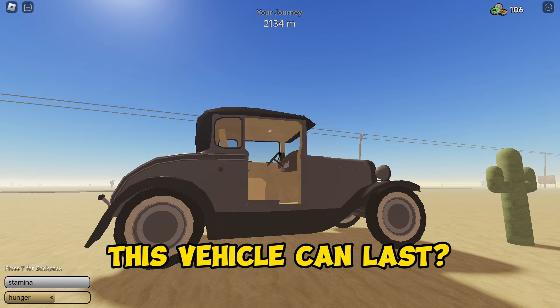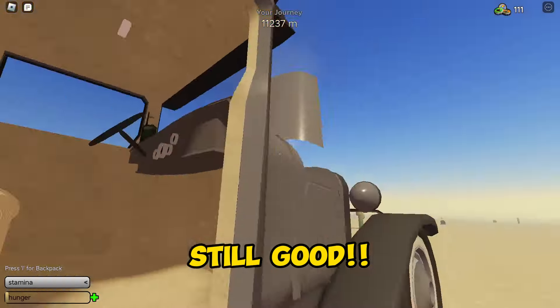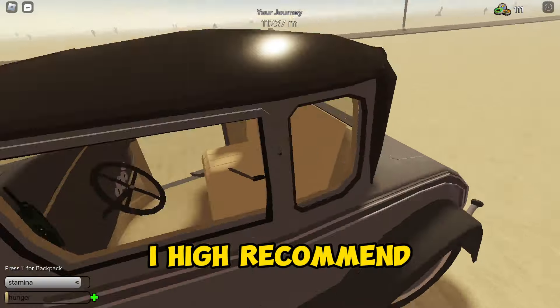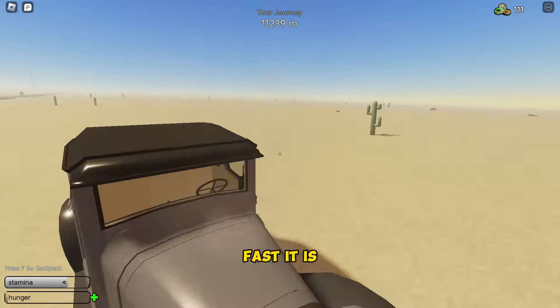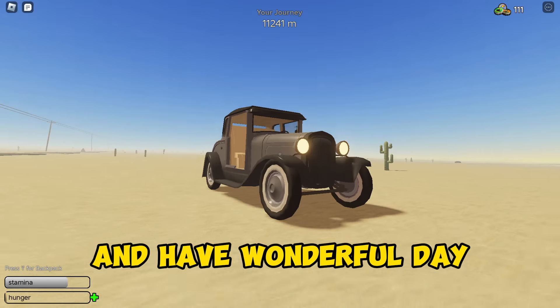Let's see how far this vehicle can last. This is how far you can go with it — quite impressive, because the gas is still good. But the water completely ran out, and the oil is pretty good. I highly recommend getting this vehicle for how fast it is. That's it for the Desert Traveller. Thanks for watching and have a wonderful day.